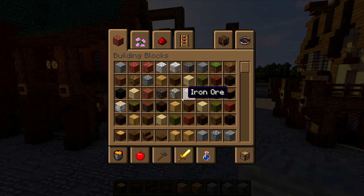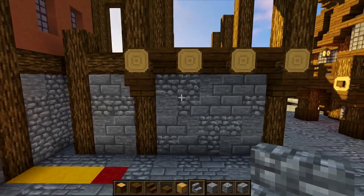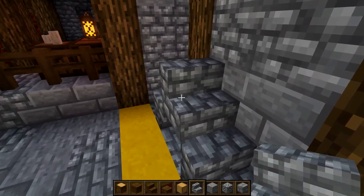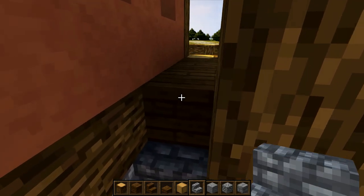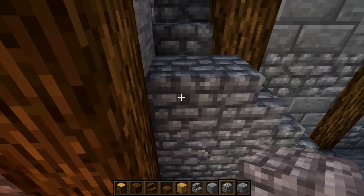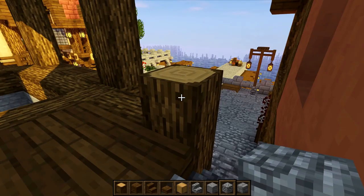Once that's done, get yourself stone brick stairs or cobblestone stairs for the stairway at the front. Place stairs sideways one block over, then another one block up and in front, then one more inside for the doorway. You should have three here and five in that gap. Add some cobblestone to complete the little stairway, and you should be able to walk all the way up and around without problems.